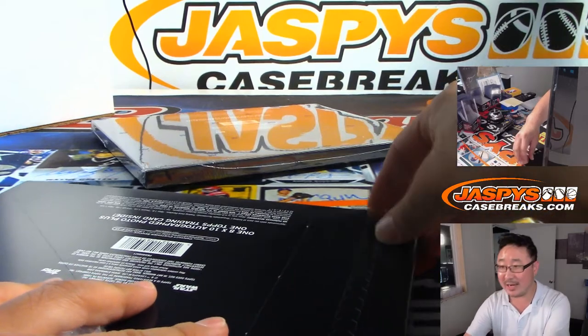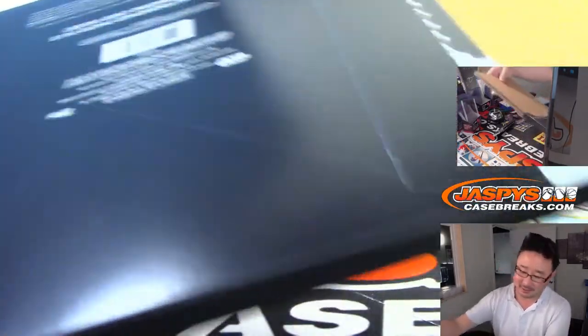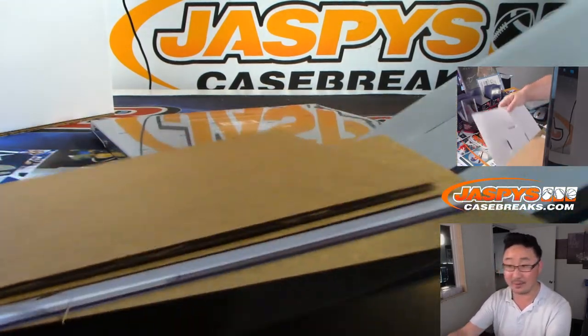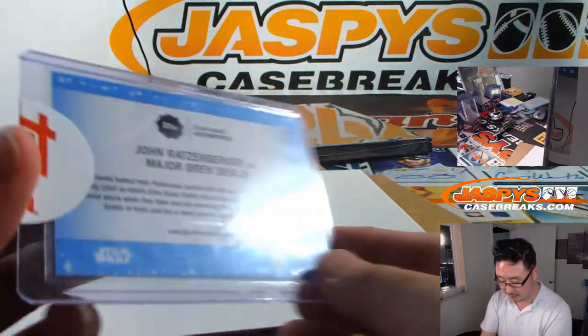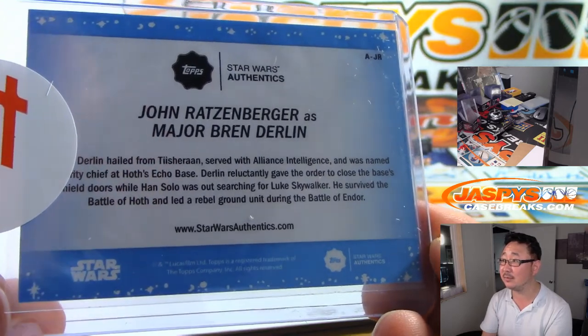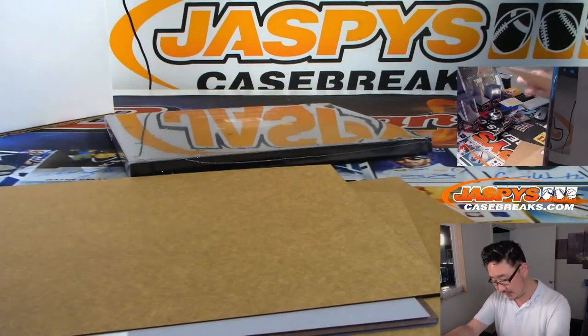There are Star Wars fans watching this going, 'Joe, it's Orca! Duh!' We're going to get some angry YouTube comments. And the next one here is 9 out of 25 — nice low number — Major Bren Durlin, with Alliance Intelligence. So that's letter M, trading card M. That'll go to Stephen Kendrick — any and all trading cards, character name letter K through S.